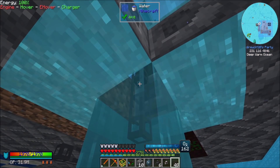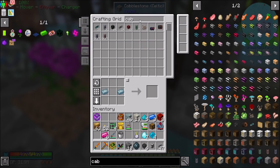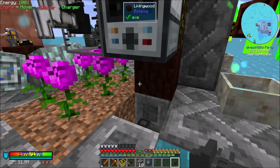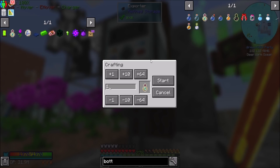Hello everyone, this is Daryl20 and welcome to episode 64 of Daryl20's Ocean Block series, where today I'm getting ready to export bus bottles of enchanting, because that sounds like a good time.